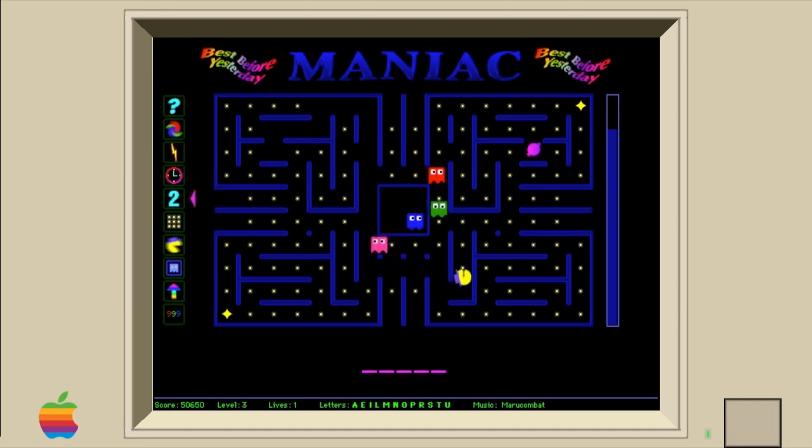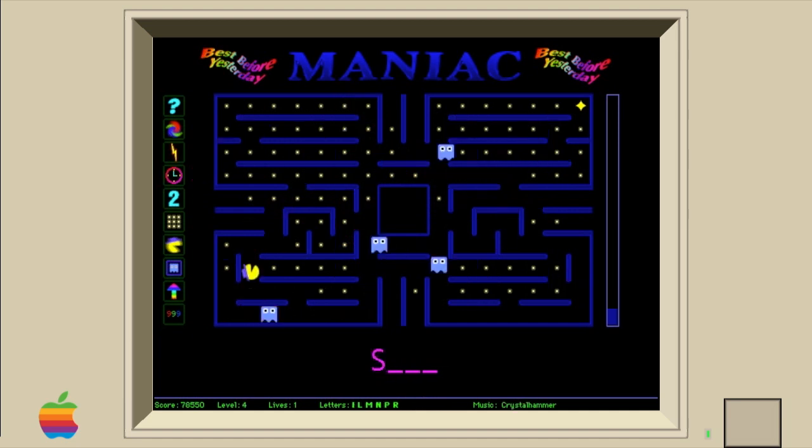The game has eight different tracks that play randomly with the start of new levels. The title of the track will be seen at the bottom right side of the screen. Some of these tracks fit wonderfully, while the Moonshine track doesn't. Also to note, the closer the clock is to running out, the faster the beat of the music is.